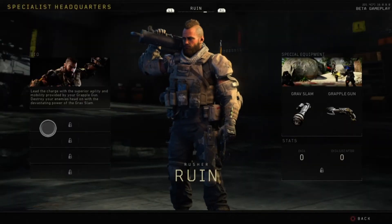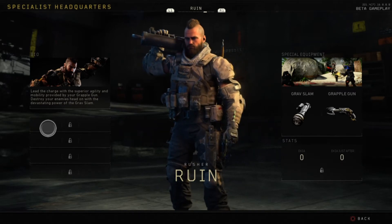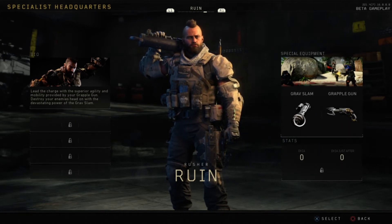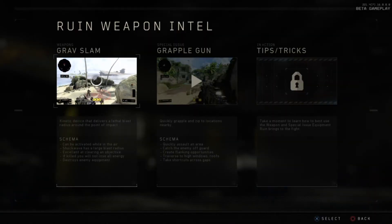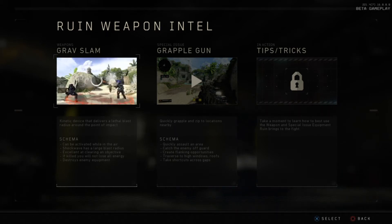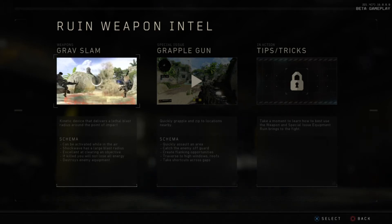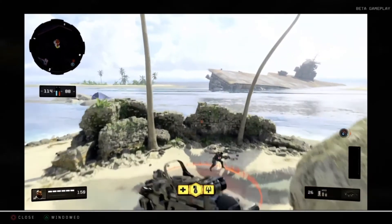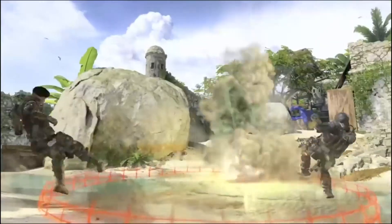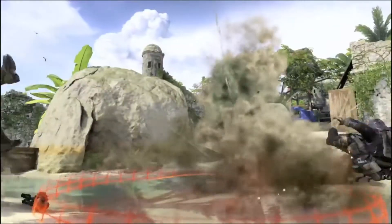Moving on — Ruin. Bio: lead the charge with superior agility from your grapple gun, and destroy enemies with the devastating gravity slam. The gravity slam is a kinetic device that delivers a lethal blast radius around the point of impact. It can be activated while in the air, has a large blast radius, excels at clearing objectives, and if killed you won't lose all energy. In the clip, three guys get blown to smithereens from one gravity slam — you also get a bonus for taking the objective.